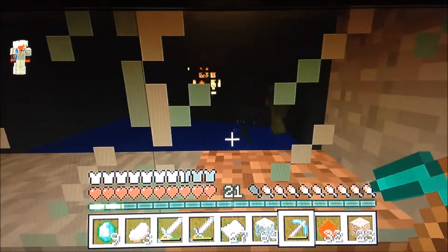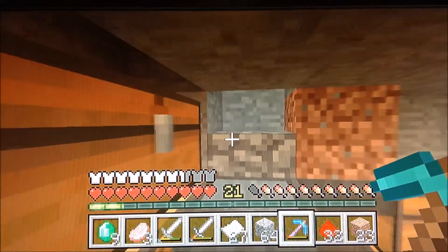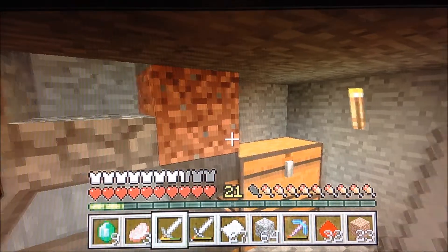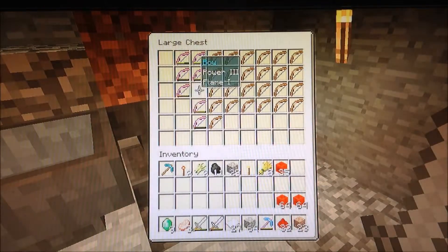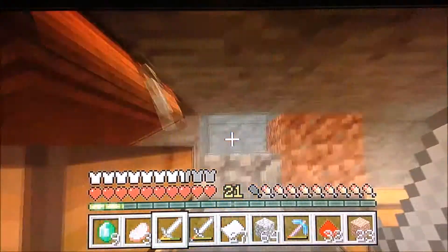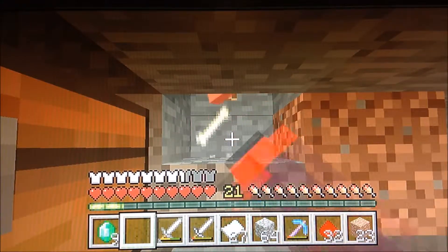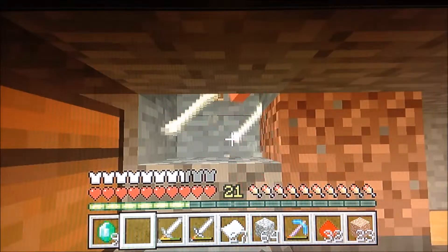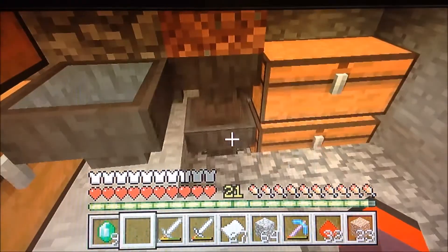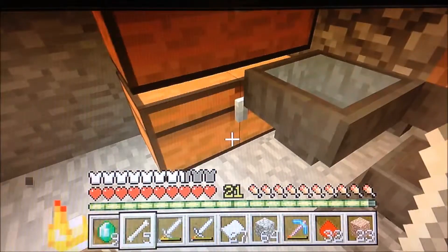It just spawned some skeletons — they're going to go up the water elevator. Some of the skeletons will take drowning damage when they go up. I have this extra hopper here just in case some drops come out. I made this to be an XP farm. We got all these bows — I threw out all the bad ones, which included really broken Power I bows. We have all these arrows, and I used the bones for my wood farm area up on the surface. Just go down there and kill them — you'll get bones, arrows, and possibly some bows and armor.